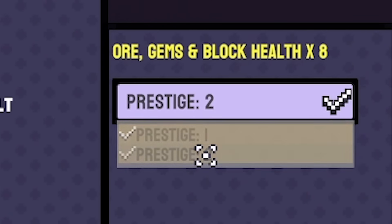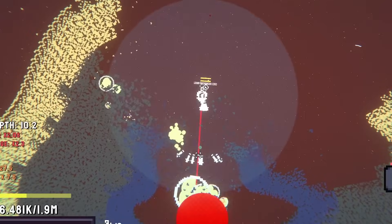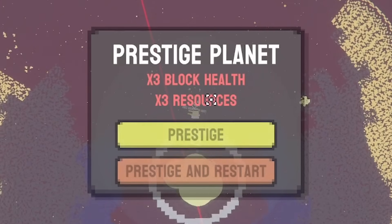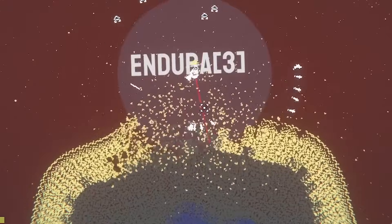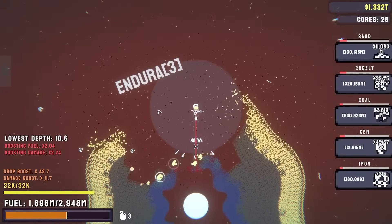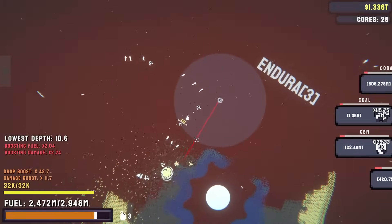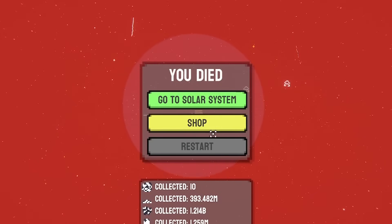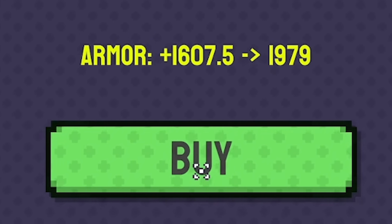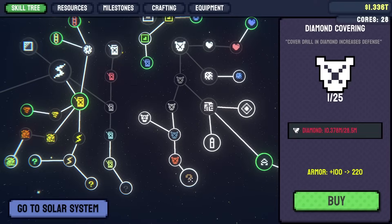Let's find a planet with cobalt — I think this moon has it! It's prestige 2, so we can rip through the top layer of sand, the second coal layer, and the bottom layer — look at that hole! Let's fire grenades at the core and yes, we've prestiged it. Prestige and restart means blocks are a bit harder but give a lot more resources. The laser uses quite a lot of fuel — that bar is going down — but smashing through easier stuff brings it back up. I just hit the cobalt and died, but we got the cobalt.